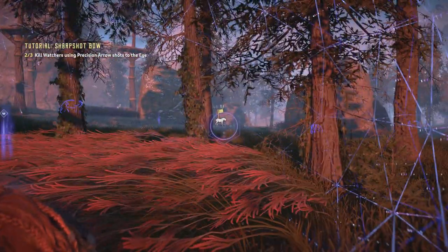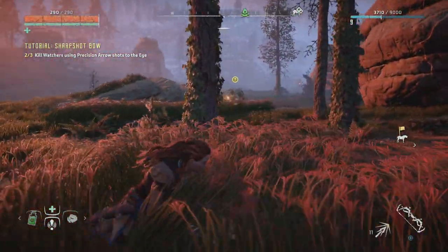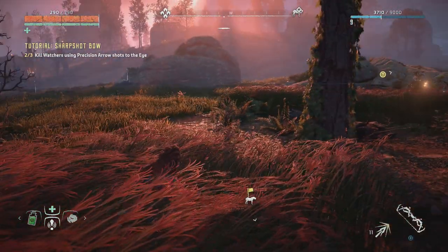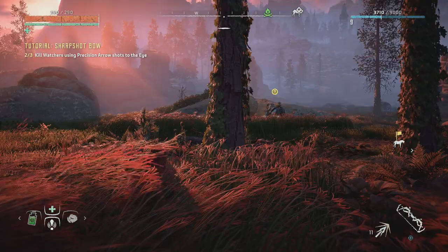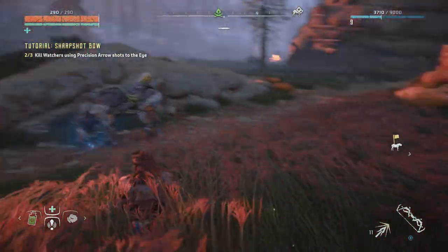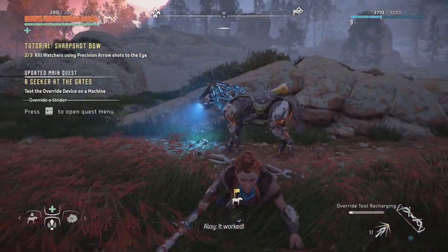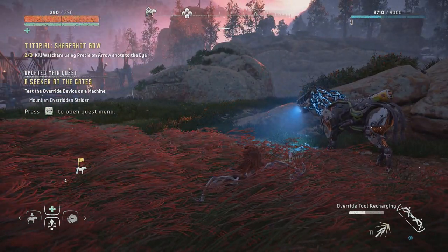I don't see any others around here. Oh, but the strider is getting slightly suspicious. The question is, can I use my device on these striders or do they have to be the specific ones over there? Let's find out. E to override — let's do it. Come on. Okay, it worked! It's not hostile, seems almost tame. I think I could ride it — I can ride it!